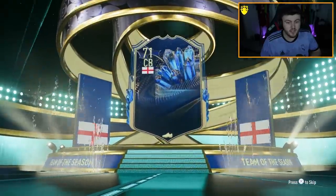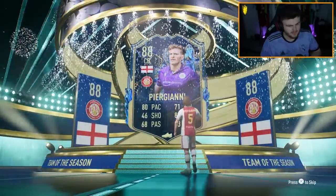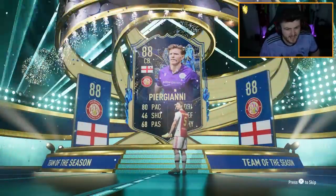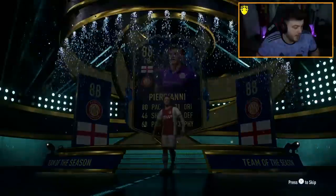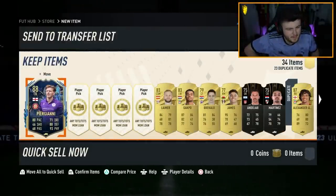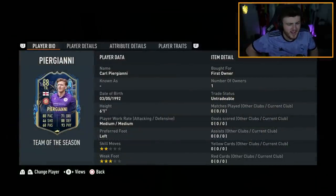It's going to be English, centre back. Pierre Gianni? Pierre Ghani? I don't know, I hope I've pronounced that right. Well, we got Carl anyway - what a name that is. Imagine that's your last name, it sounds like Latin or Italian or something, and your first name's just Carl.